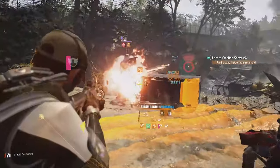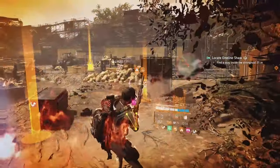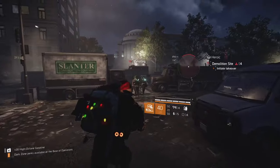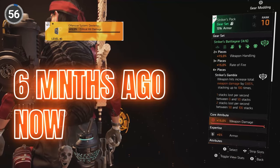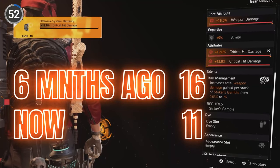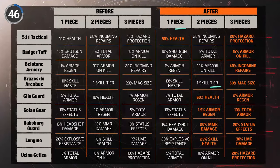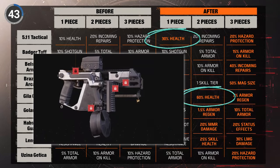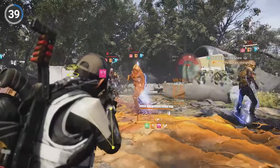Six months ago, there was one gear set that dominated build creation and was the undisputed meta: Strikers. But with the build diversity that Project Resolve has delivered, well, Strikers is still the most used gear set — because for damage output, it is still the best. But there are some contenders to the crown. Hunter's Fury has always been a great run-and-gun gear set, but with the buffs to health in brand sets and the Ouroboros SMG entering the game, it is now a great option and came in a close second.